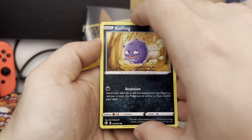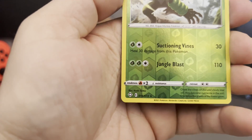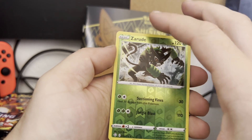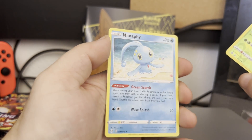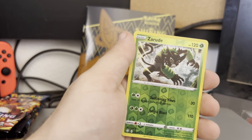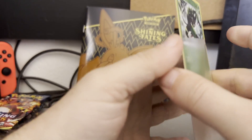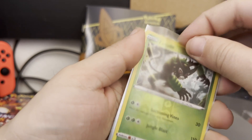I'm doing it this way because I've noticed going up like that — as we get a reverse rare — Zarude, but moving it up at the holos and stuff, they scratch relatively easily. Our rare is just a regular Manaphy, very nice. But the Zarude reverse holo — it is a great pull, I think. Very nice looking card, very interesting Pokémon.